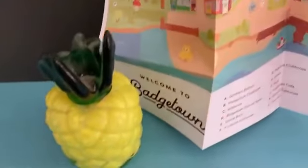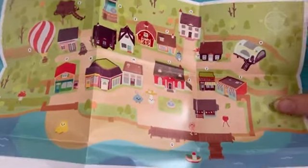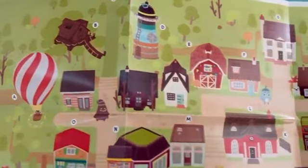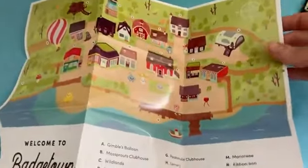The world of Ooblets also features another town called Badge Town that you visit in the main world. It comes with this amazing map of Badge Town, and you can see all the different locations, unique shops, stores, farms, and secret places all throughout the city. I love that it comes with this map — it's awesome to display and really is a wonderful introduction into the expansive, fun, and lush world of Ooblets. A great game!